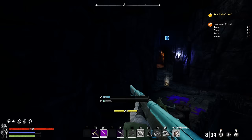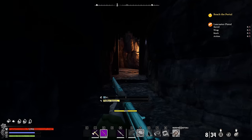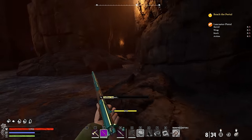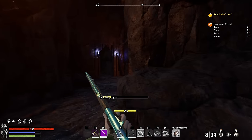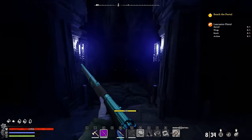Here we have one of the end game bosses — extremely difficult to kill by yourself — but how would you like to just walk up and one-shot it? There's an exploit currently in Nightingale that lets you become incredibly, ridiculously, stupidly overpowered by being able to one-shot any enemy in the game.